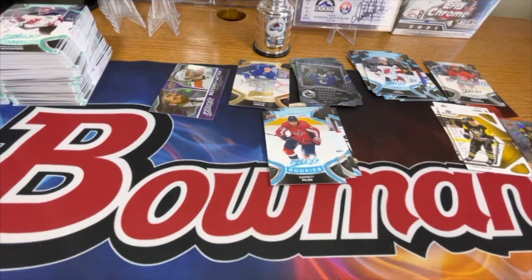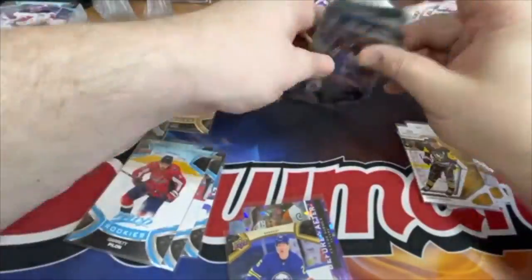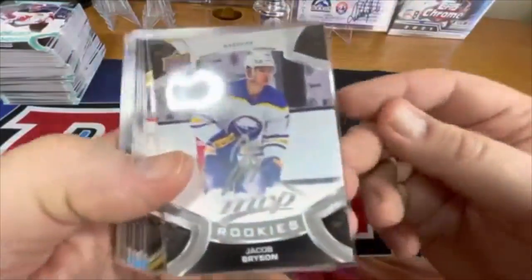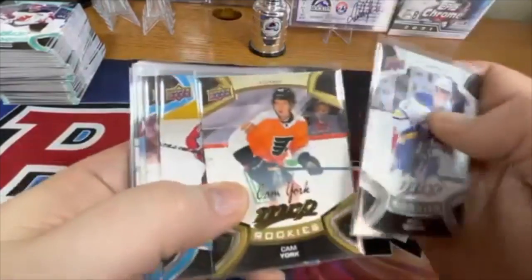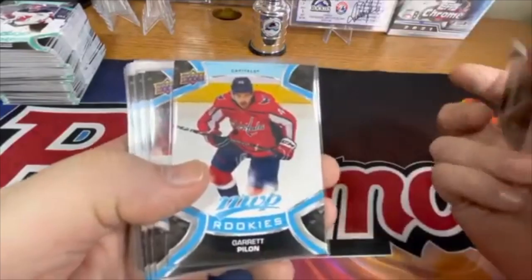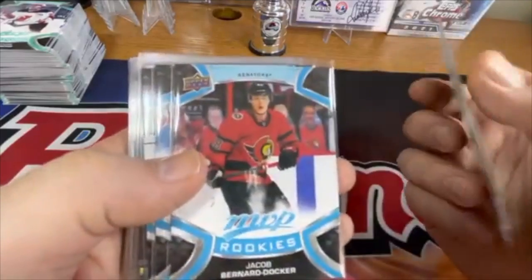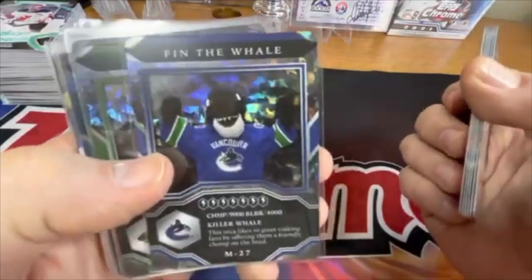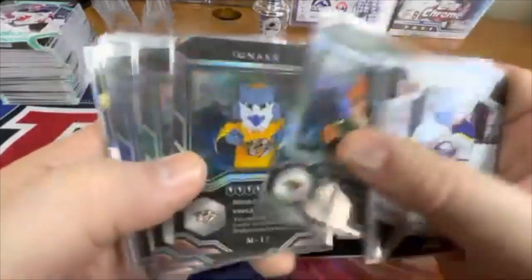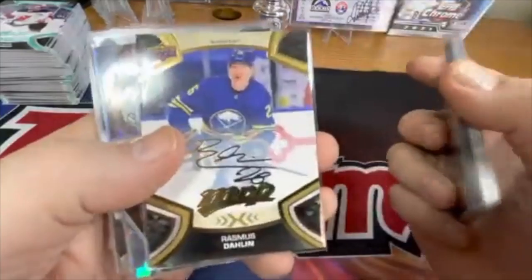Let me do a quick recap and pop these into some sleeves. So we got a rookie of Jacob Bryson — that's a silver — Cam York gold signature. It looks like after base they go to silver, then gold with the signature. Base rookies of Garrett Pilon, Jacob Bernard-Docker, Jean-Luc Foudy, Zach Jones. Variation Finn the Whale cracked ice looking and a Nordy cracked ice mascot. Nash, Sharky, Sparky, Thunderbug base mascot cards.